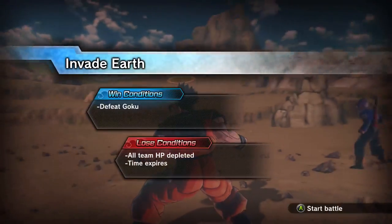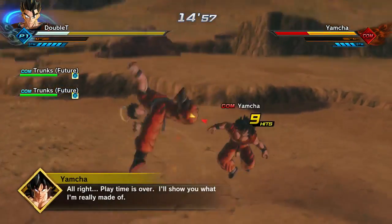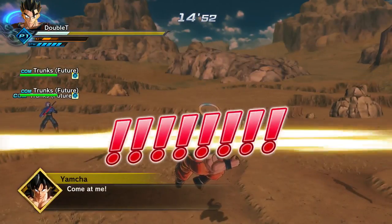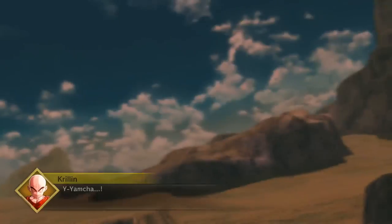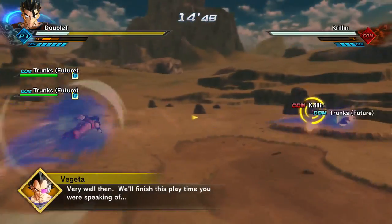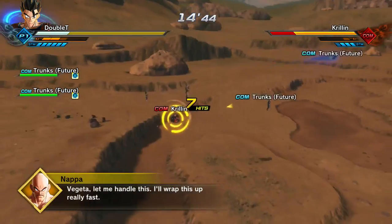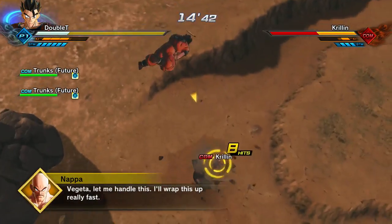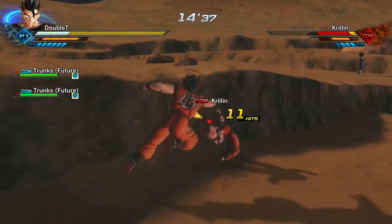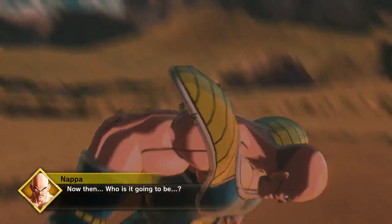I already have Kaioken — I got it on my third or fourth try. It's a bit of an RNG thing, but the mission is not difficult at all and only takes a couple minutes. There are three different forms to it. The super soul I'm using is called 'Don't Let My Body Down' — you can buy it from the store for around 18,000 zeny. It powers up your basic attacks a lot when you're in the Kaioken transformation, but it also drains your health pretty fast.